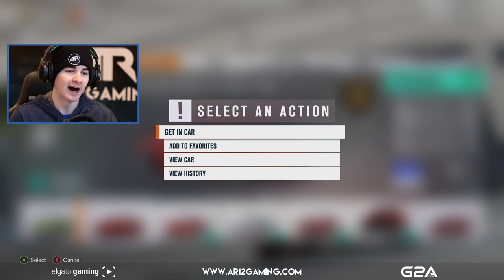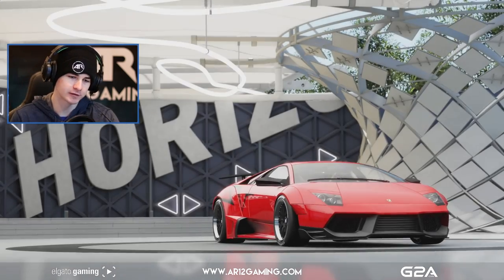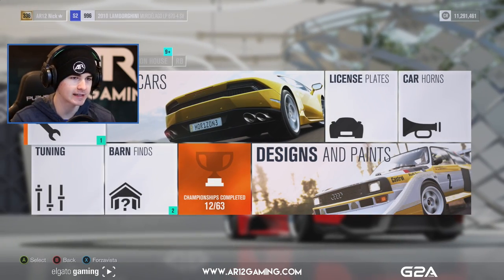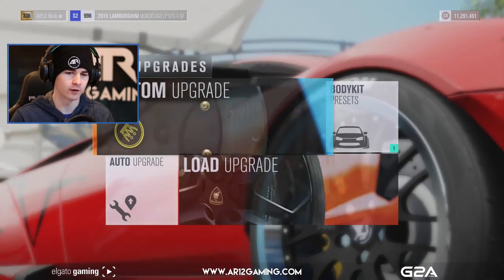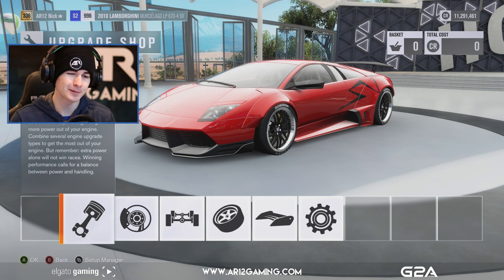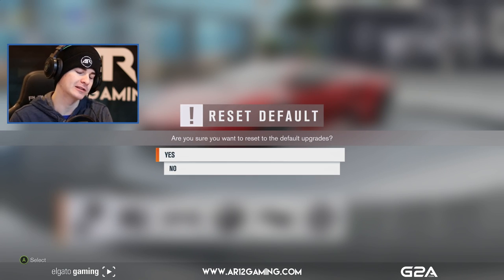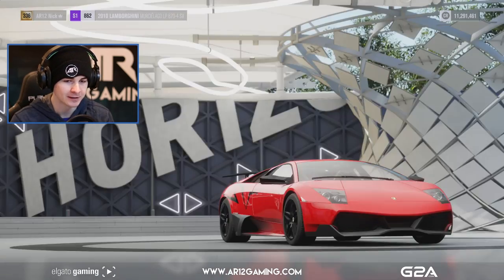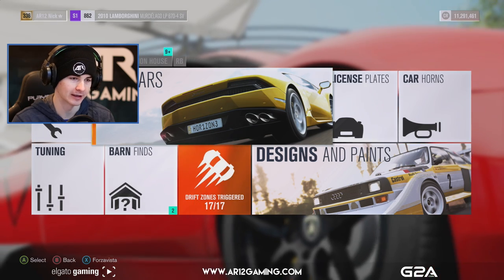I guess that's another thing I can comment on. The car I wanted to build today is Roman Pearce's Lamborghini Murcielago. We don't actually have a normal one — the one he was driving, I believe, was an LP640 — but we only have the LP670. So I'm going to try my best to make it look like the one from the movie. I'm going to have to make it completely bone stock since mine's wide body here.